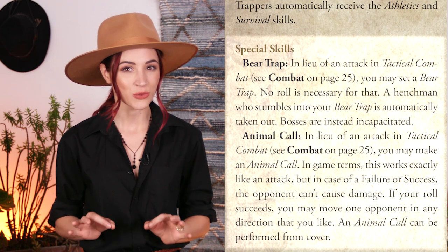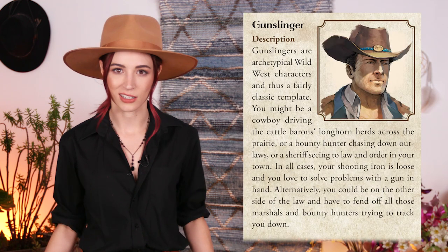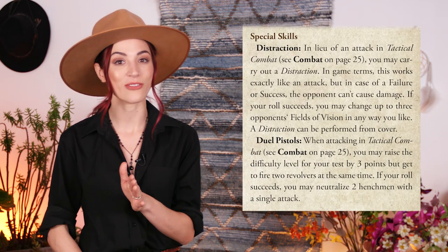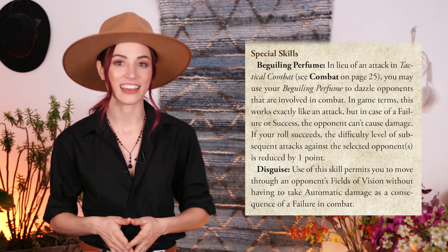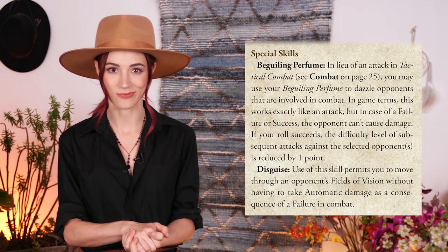And two special skills unique to the character's template. The common templates of the game include: Gunslinger — skilled horse riders and firearm experts. These characters gain a special distraction skill and the ability to fight with dual pistols. Gamblers — the crafty and insightful professional gamblers. They gain a beguiling skill and the ability to disguise themselves from enemies and allies alike.